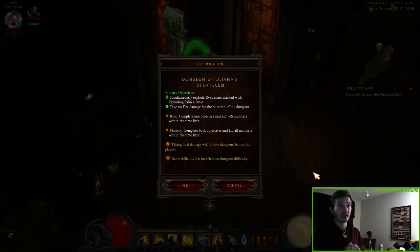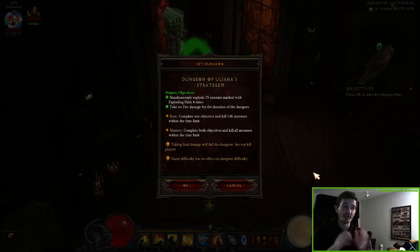Like in every other set dungeon, we have some objectives we have to fulfill to master it. In this one, we just don't have to take fire damage for the duration of the dungeon. Our second primary objective is to simultaneously explode 15 enemies marked with Exploding Palm, and we have to do this 4 times. Like always, we have to kill all the monsters within the time limit, and that isn't easy in this set dungeon.